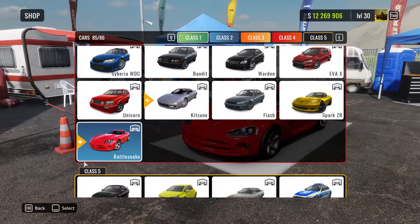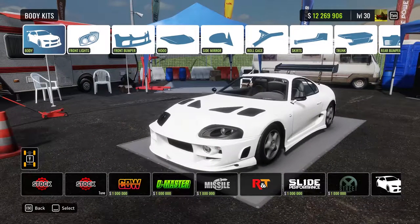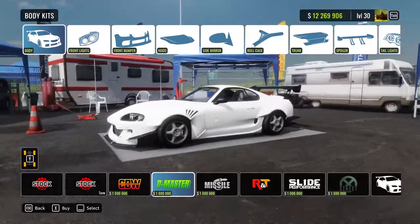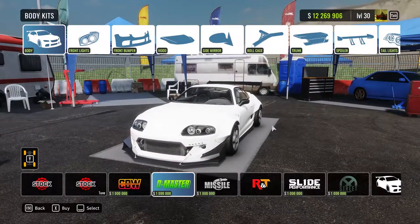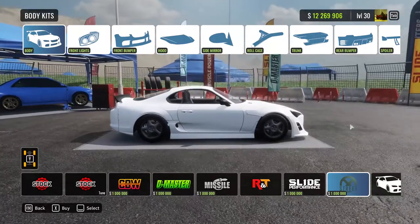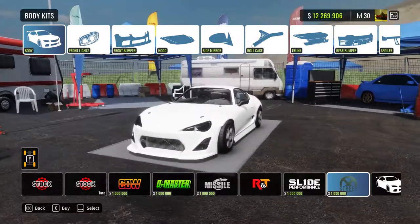Next up we have two new body kits for the Wanderer. The two new body kits are the D-Master — I believe this one is Pandem, not really a fan of that — and we have Street Eggs. I like that one, I'm gonna play with this one.